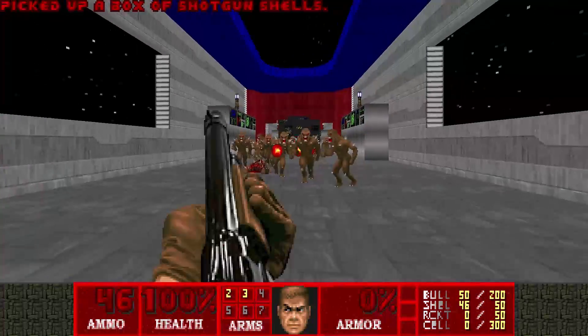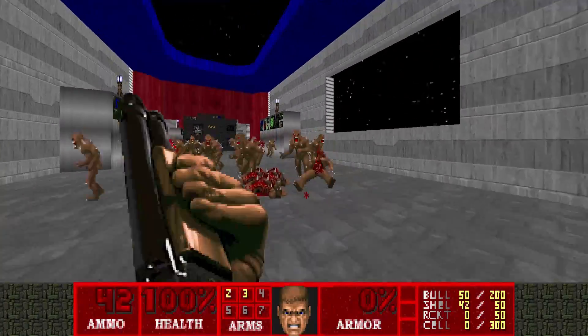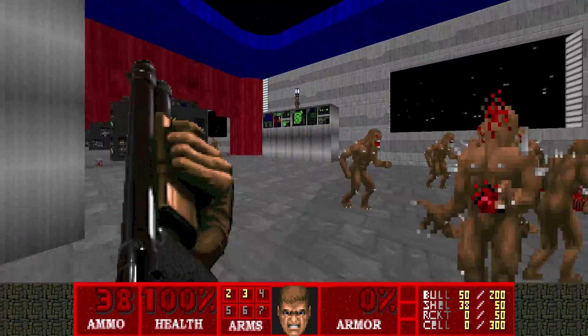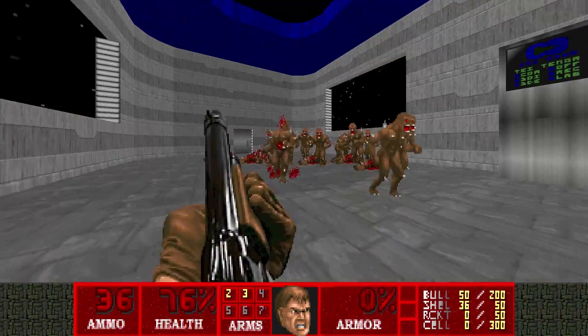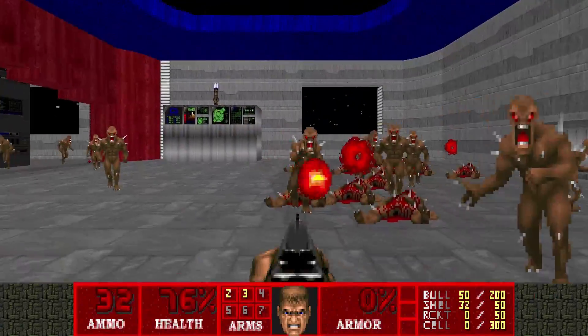Alright, map 23. The second hardest level in Hell Revealed in my opinion. And it starts off relatively easy as you can see — it's just a bunch of imps and a big room. A big room that is divided in four sections. Each section has a group of imps like this.